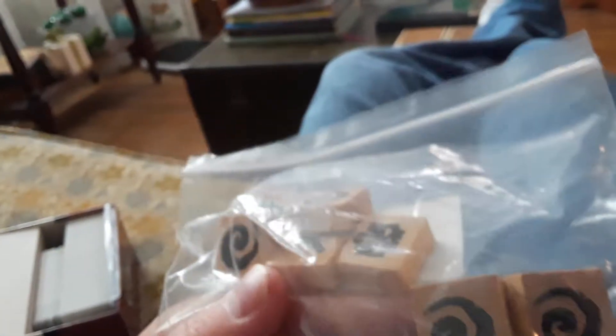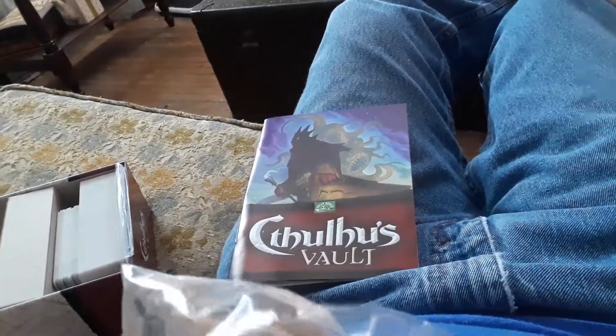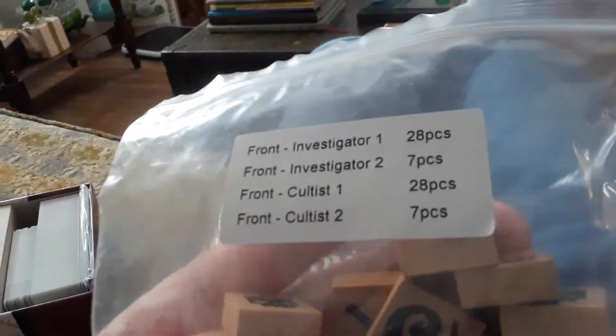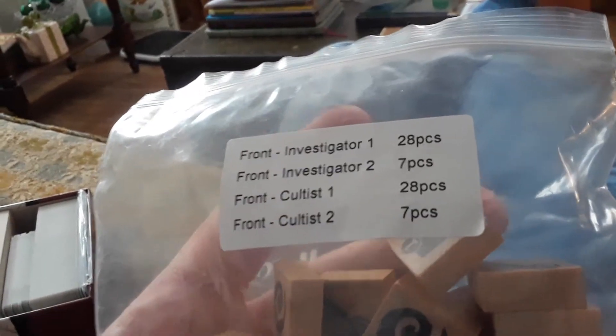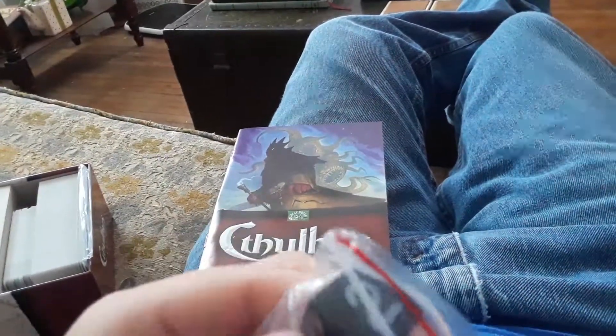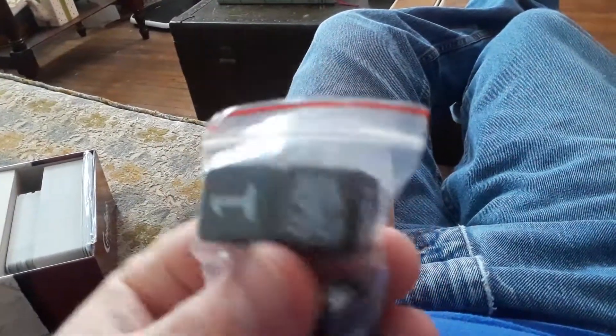On one side the tiles have Mystery 1 or Mystery 2. The other side has Skeletons or Whirlwinds marked with 1s and 2s. On the front we have Investigator 1 or Investigator 2, and Cultist 1 and Cultist 2. So we got Investigators and Cultists. The dice have faces numbered 1 through 5, and then a Cthulhu monster on the 6th face.